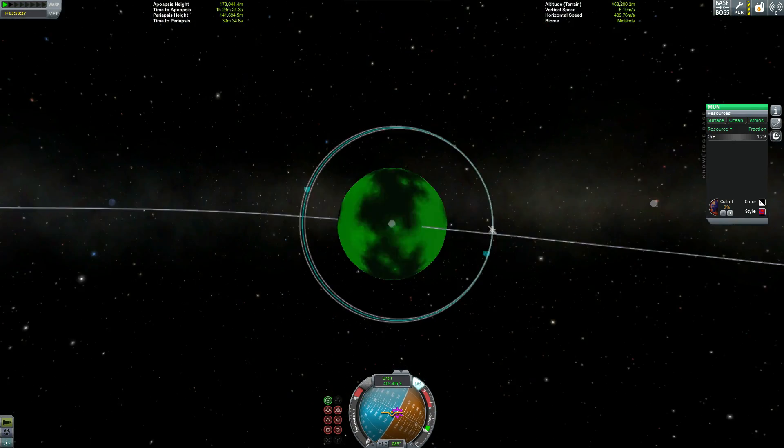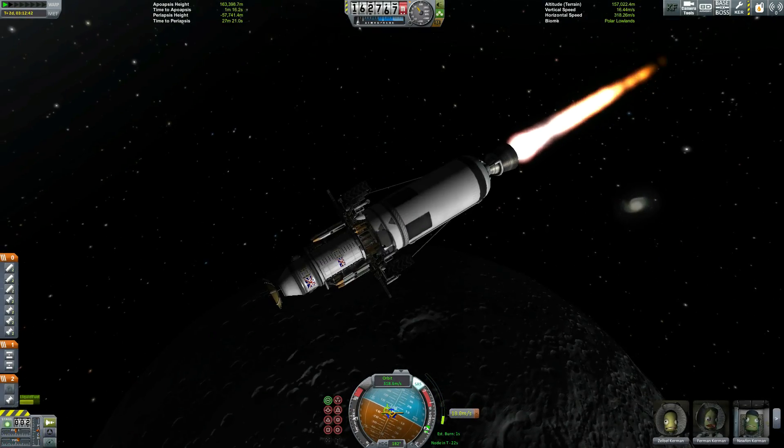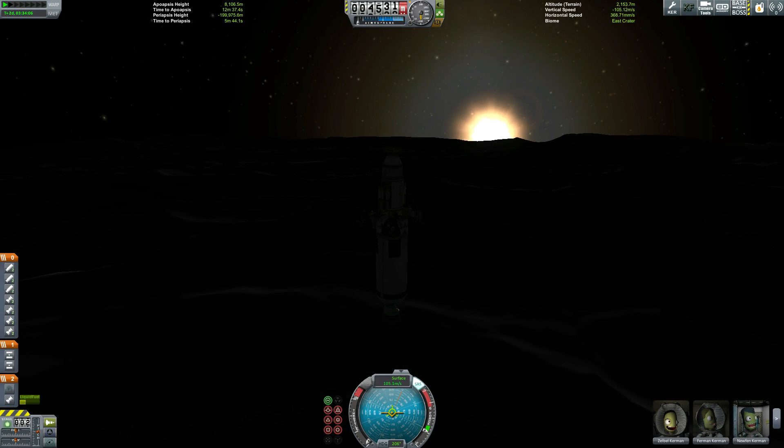We're just launching some spy sats — I guess they're spy sats — but we're scanning to see where the most ore is. And there's a huge deposit of it in the moon's east crater. So that's where we went.